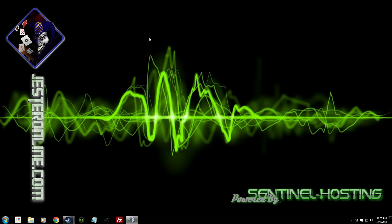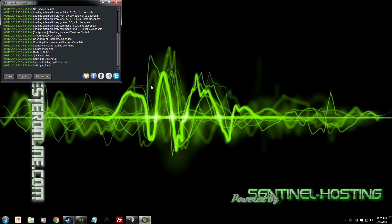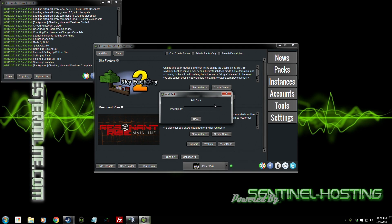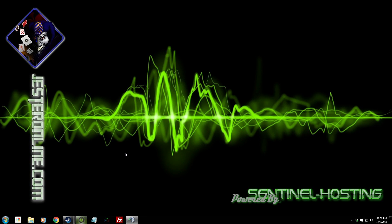The first episode is going to start off with getting the pack set up. As you can see, I'm starting here at a blank desktop. Go ahead and get the AT Launcher started up. If you've never played the pack, go into Pack, Add Packs, type 'JestersRage' — capital J, capital R, no space — and save.